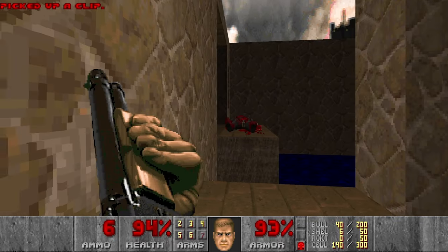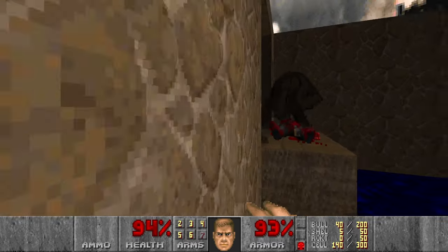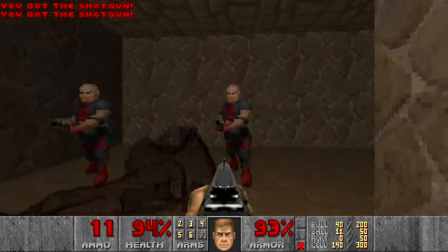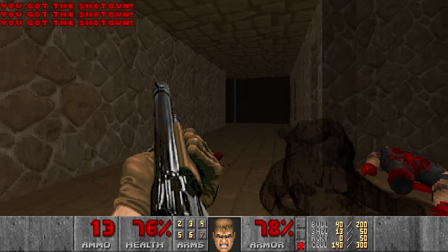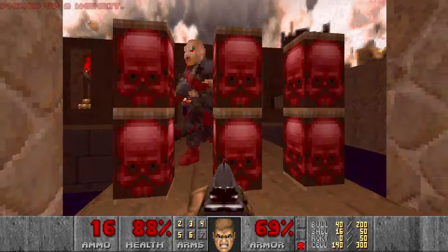Then I think this door is closed because we need a red key, and we have one. More shotgunners. Can we open this door? No of course — we need to go back and press the switch.